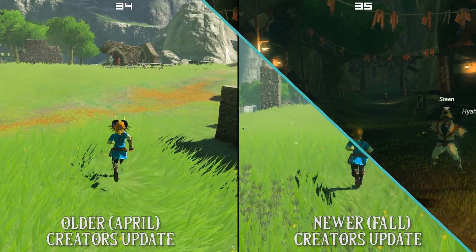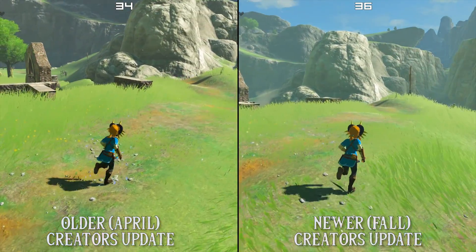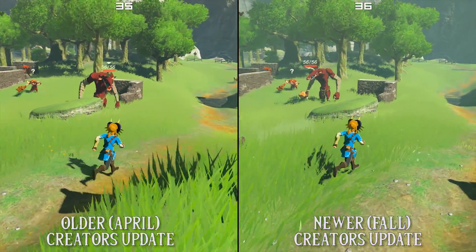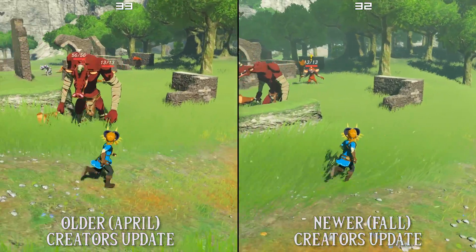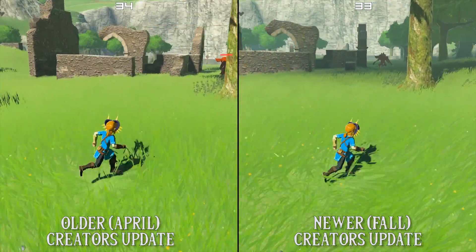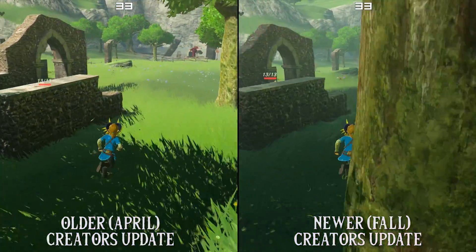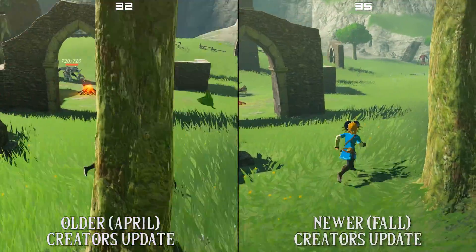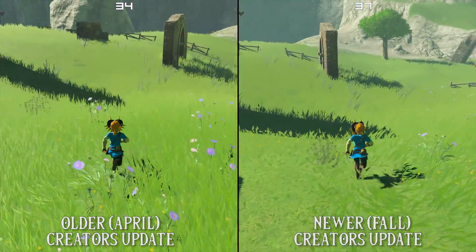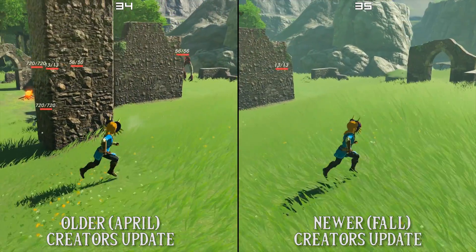Let's transition over to the Hiteno ruins. This area in particular is synonymous with being one of the most grueling performance areas in the game, due to the large amount of enemies in such a small area. As we can see on screen the performance overall goes to the new Fall Update. Even though we are about to see a slight drop in FPS, we need to remember that it is the minimum overall FPS that we need to be worried about, and as we have seen on screen throughout this test, the new Fall Update offers us the best and highest minimum FPS.